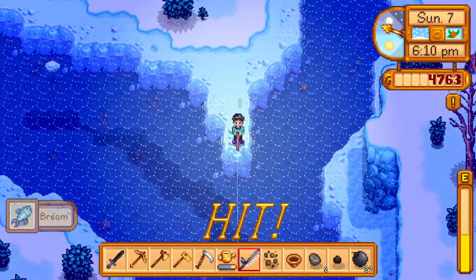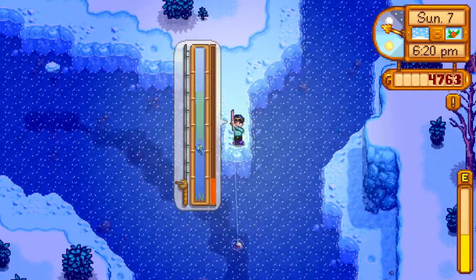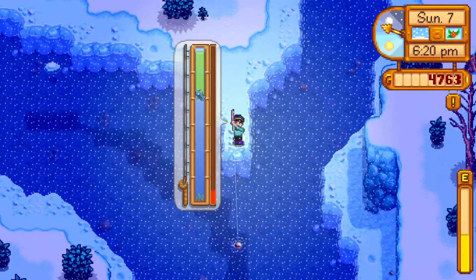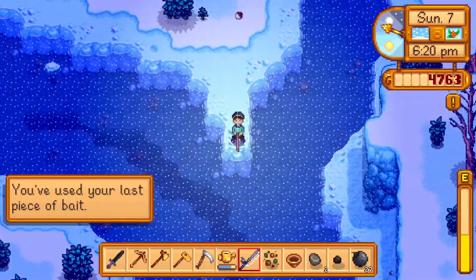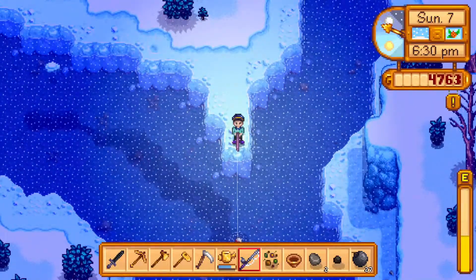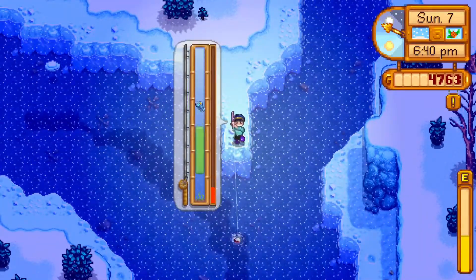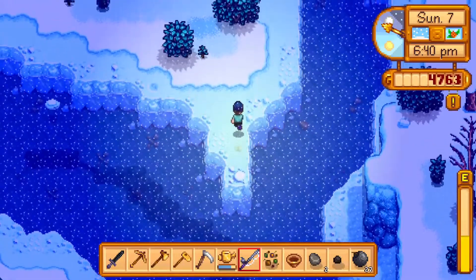This little git is an absolute swine to catch. There he is — exemplifying the exact statement I just made. No, stop it — bad fish, naughty naughty fish. Come back here, get on the line — damn. That's annoying, I do really want to catch it. I will just — you watch — I will catch this dratted fish. It's very annoying.